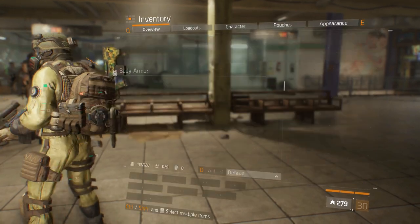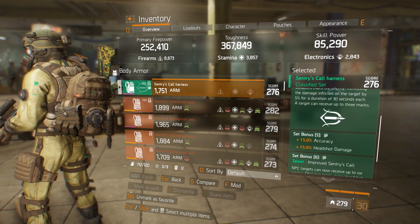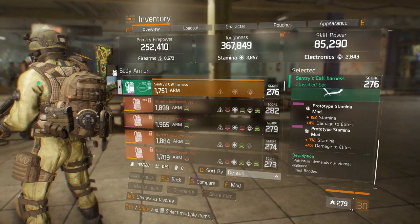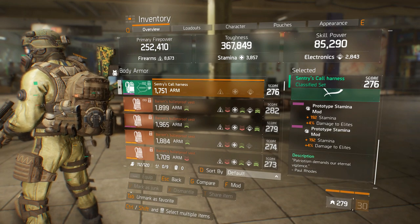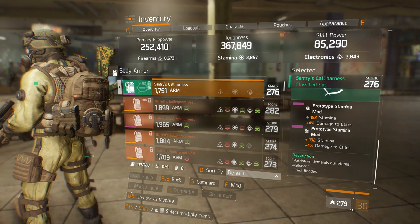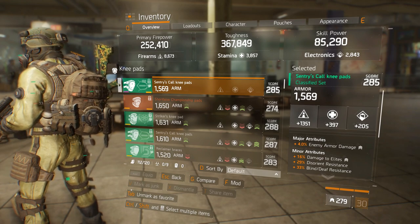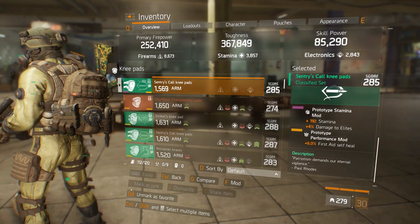Let's go through the build pieces quickly. Sentry Call vest: hardness, health, enemy armor damage, ammo capacity and mods — I'm using stamina damage to elites. You can go with stamina health for a 4-piece or stamina crit chance. You don't need stamina damage to elites because these missions on hard are mostly purple enemies, not elites — only a boss at the end and a couple of elite enemies. Any stamina stat will work. Mask: enemy armor damage, blind/death resistance. Mods are all the same — I wanted to enable Destructive on my weapon. Kneepads: enemy armor damage, damage to elites, disorient and blind/death. Other mod: 6% first aid self-heal.